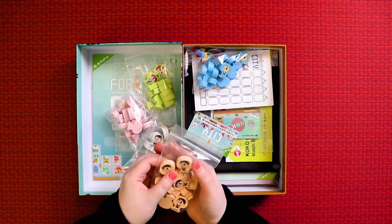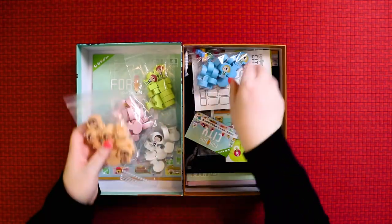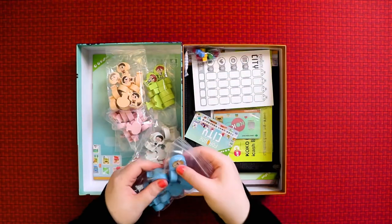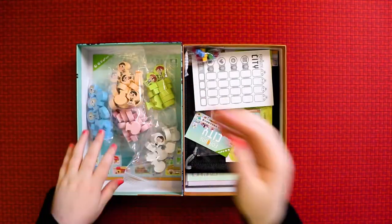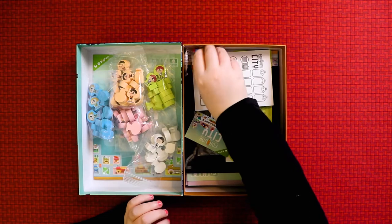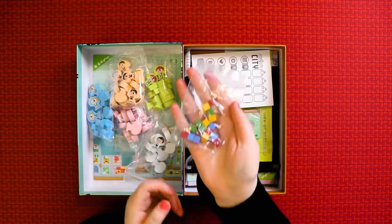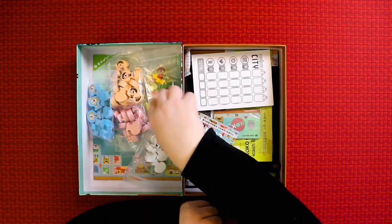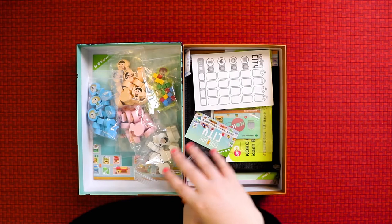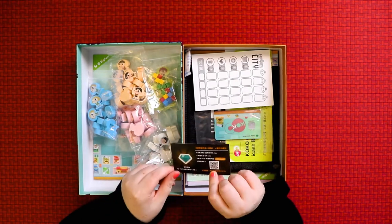There are two other meeple colors left — another little boy meeple on the orange, and a girl meeple on the blue, so we don't have to feel bad that the girl only had the pink. Next we have some cubes in each player color — primary colors — which aren't the same as the meeple colors, so they might actually work well for anyone with color blindness.